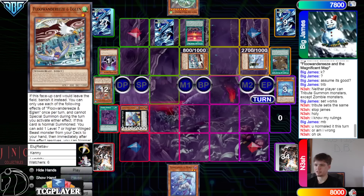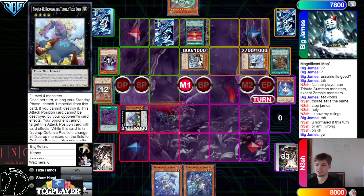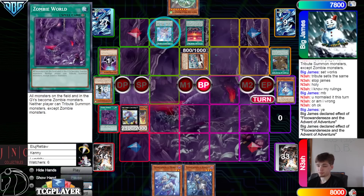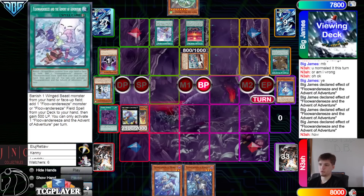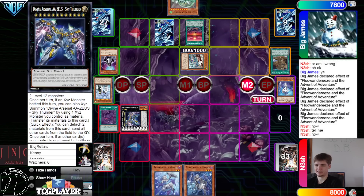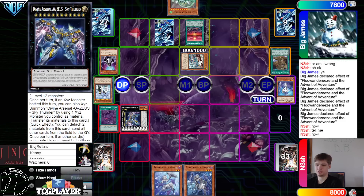They normaled this turn, and the Eagle's in defense because of Babushka. They have to detach, then Battle Phase, attack. Sign 2 — try to get aggressive. You can't do that because you have to banish a Winged Beast Monster and it's a Zombie. They fumbled the bag a few times this match. Go into Zeus and pass.